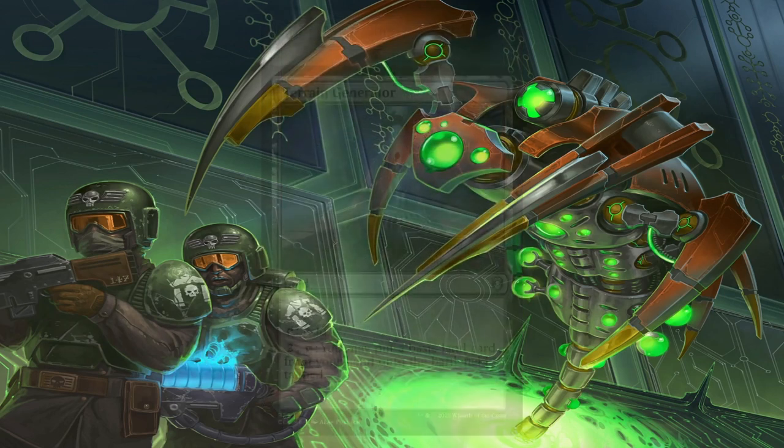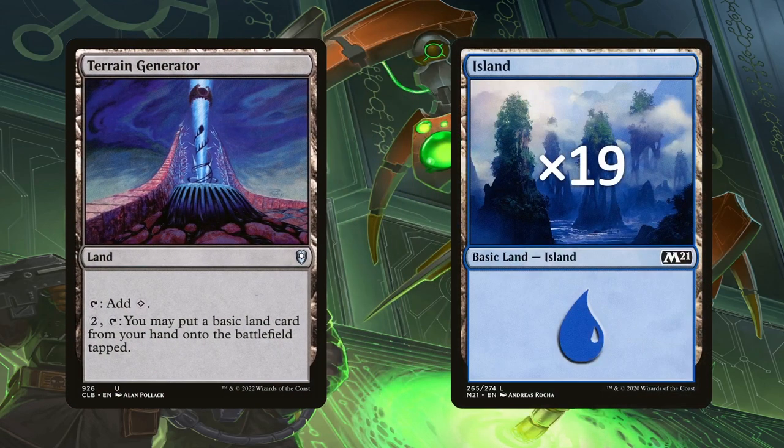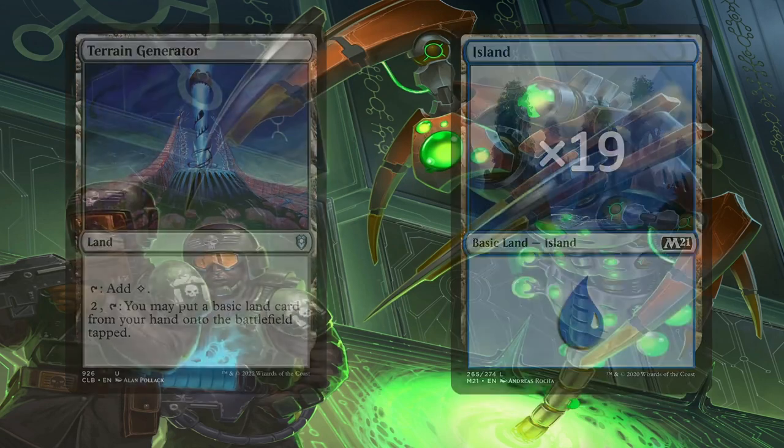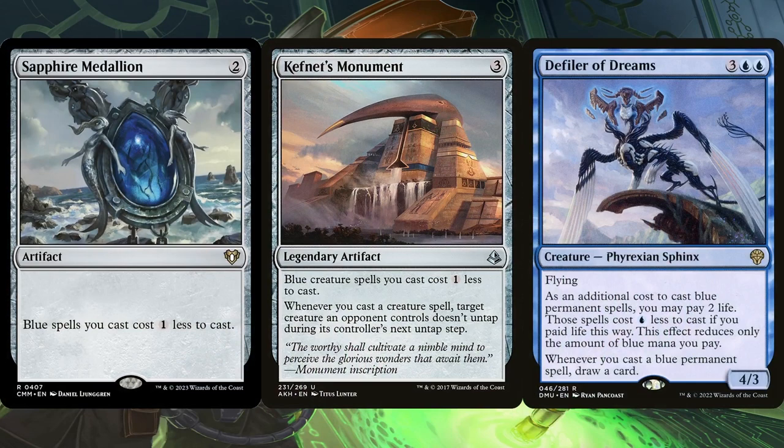The deck's also running Terrain Generator to help with dropping extra lands. This is better used at the beginning of the end step before ours, since it's always best to keep our mana up for responses. The deck is running 19 islands, so we're definitely going to have a couple in hand if we're drawing a ton of cards. Lastly, Sapphire Medallion, Kefnet's Monument, and Defiler of Dreams help with mana acceleration by reducing the cost we'd pay anyways.